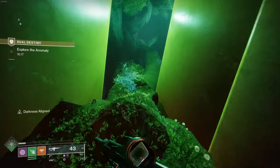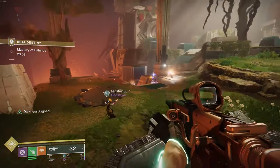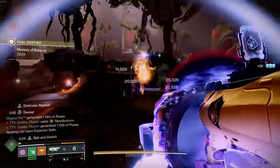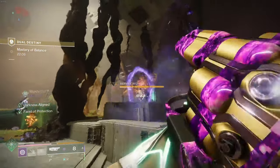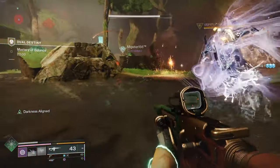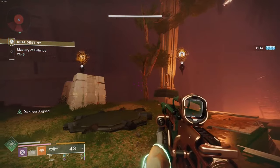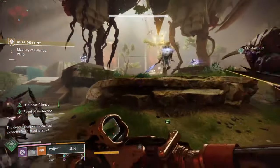Now it's just running to the final encounter. Once you enter it you'll be faced with a ton of ads and the subjugators from the earlier section. Get Expector Selling to two-thirds health without dying. Once at two-thirds health you repeat the wizard encounter. Kill your wizard — look above Expector Selling. In order from top to bottom the symbols are: worship, pyramid, and fleet. Now fight him again.